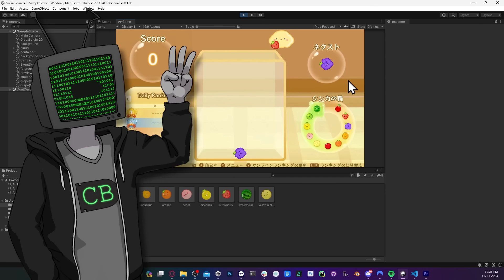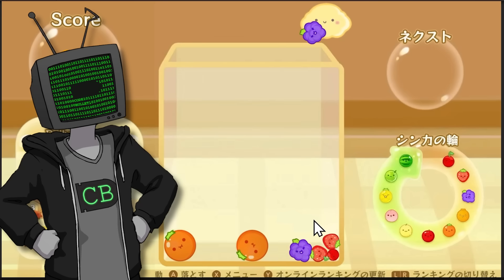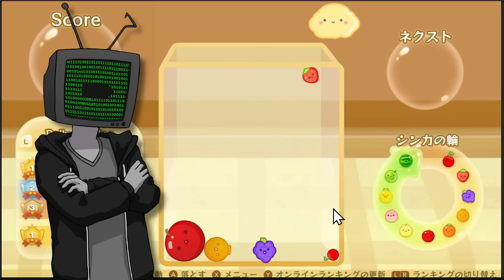All we have to do is stop three cherries from becoming two strawberries and we'll stop the apocalypse, which is honestly only like one line of code. And look at this — it works. Magic. And with that, we've successfully cloned Suiker game, which is actually super easy. It only took me like two days. If you don't want to pay for a new game, just make it yourself. It's only $2.99. Okay, maybe just buy it yourself.